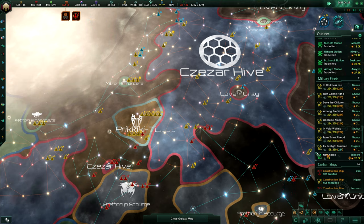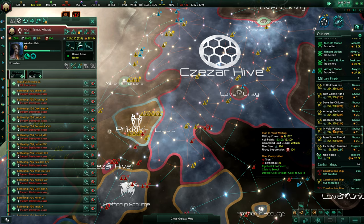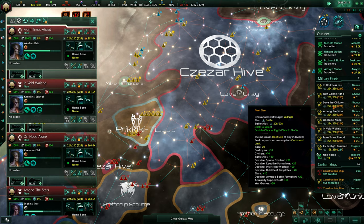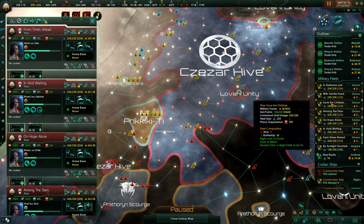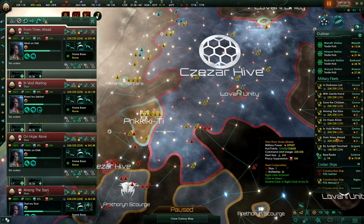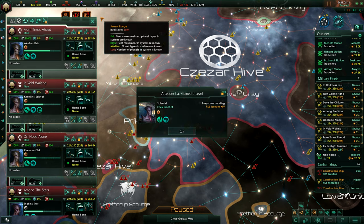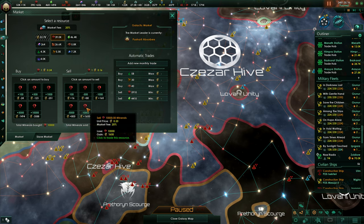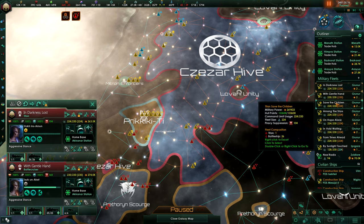Oh nice, look. We're getting there. How much is this? Each of these is around 250, right? And we have one, two, three, four, five, six, seven of them. Seven times 250 is about 1.75 million. That should be significant.